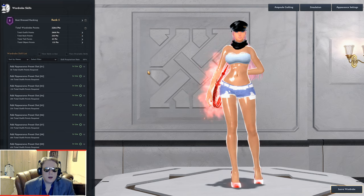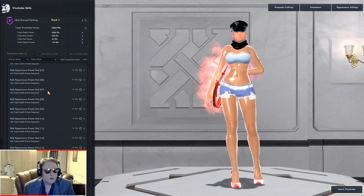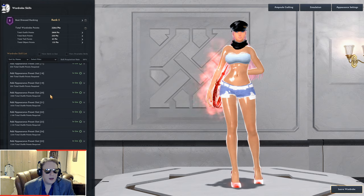Let's look at the skills you can acquire with more wardrobe points. First is Add Appearance Preset Slot — it allows you to store different saved looks. You make a look, save it, and can switch to it with just two clicks whenever you want. The more wardrobe points you gain, the more additional appearance preset slots you acquire, up to 36 total, as you can see if you scroll down.